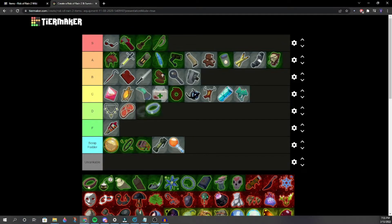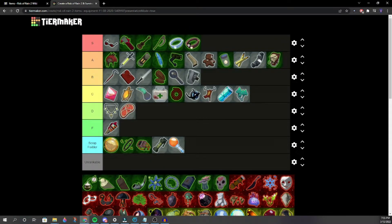The Bands — both go into S tier. Both Runald's Band and Kjaro's Band are super good. Debate over which is better: one prefers Kjaro's, another Runald's. Is Ukulele worse or better than Bands? It depends on whether you're fighting bosses.